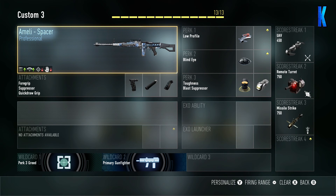What's up guys, Buck Hills here, welcome to more live with me. Today I'm playing with the Amelie Spacer from the professional list. It's an LMG gun — it's slow but it's not a bad gun at all to use.